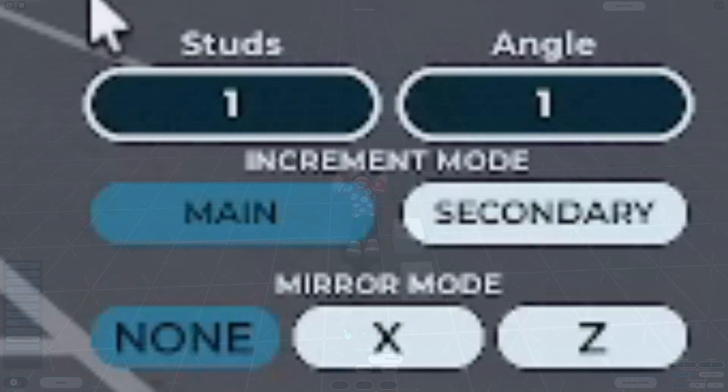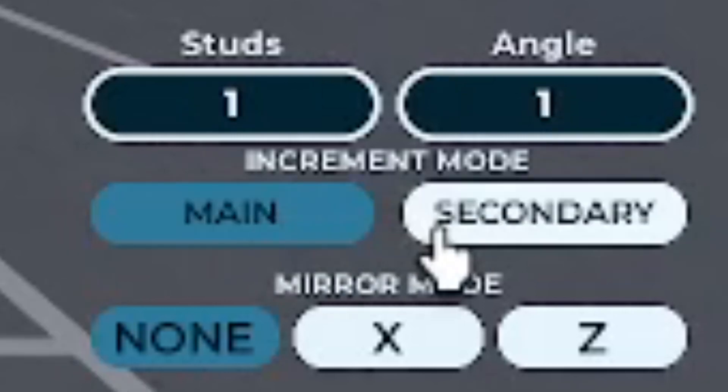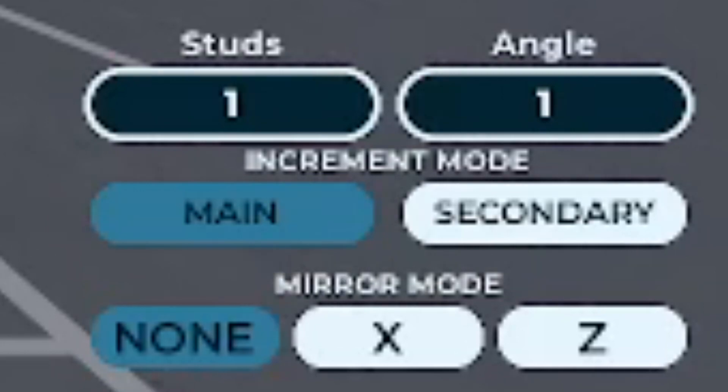In the bottom right hand corner of your screen, you'll find the increments used for your tools. The increment is the smallest amount by which you can rotate or move a part. If my increment is one stud, it's the smallest distance I can move or resize a block. The same goes for the angle increment found to the right. Underneath the increment boxes, there's an option to switch between primary and secondary. These are almost like safe slots for your numbers, and will make it much more convenient to switch between commonly used increments.